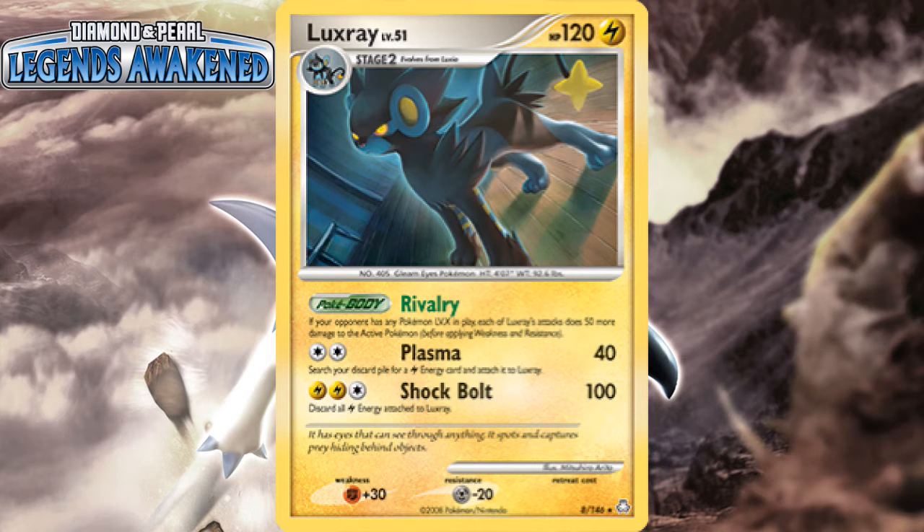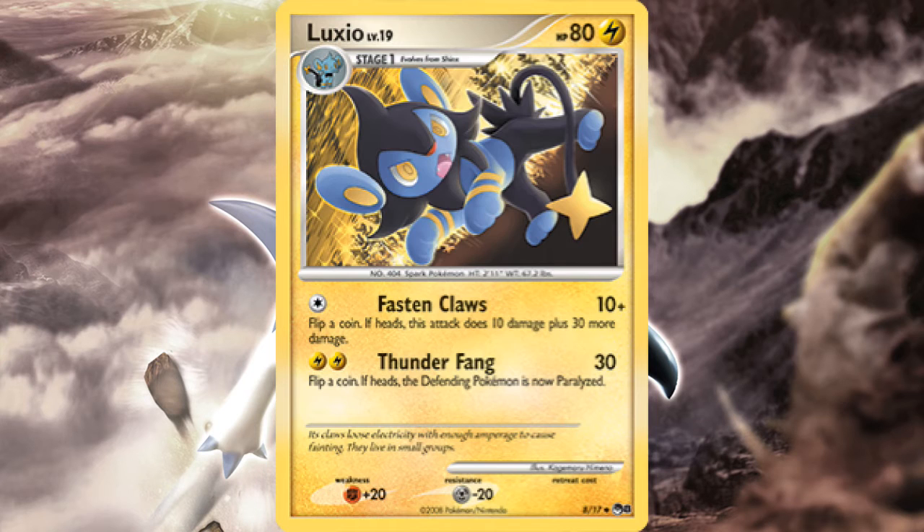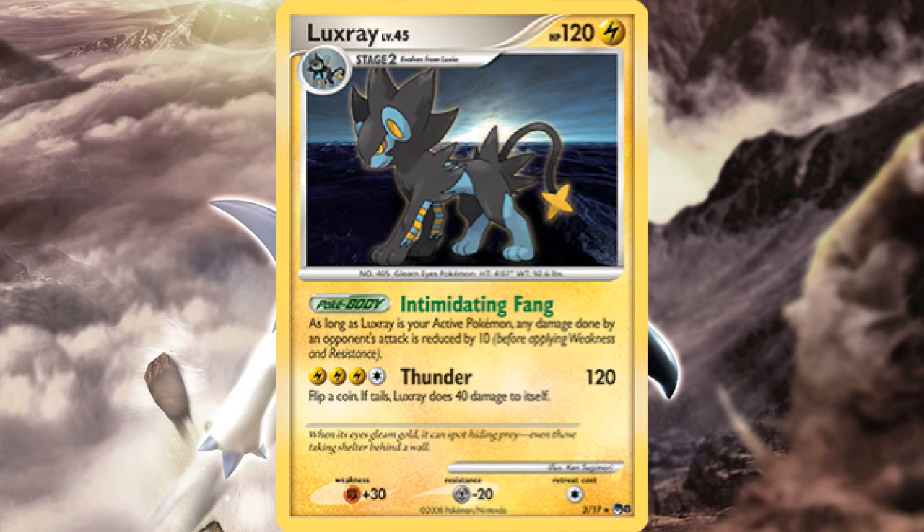It wouldn't be easy to pull off, but combined with Magnezone giving you Energy Acceleration or another partner, this Luxray would give your opponent nightmares if they dared to bring a Level X out. Even though its pre-evolutions were alternate art cards in Pop 8, the Luxray in here is a new card. Unfortunately, it's worse than the excellent Legends Awakened print, and kind of in the same boat as the first one.